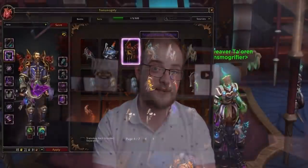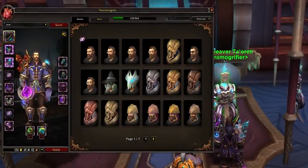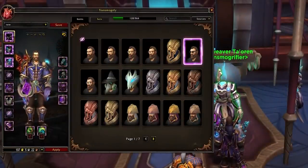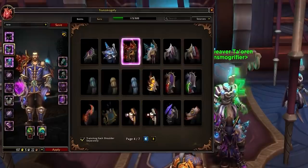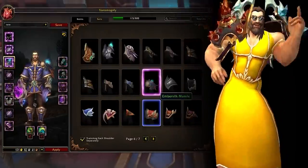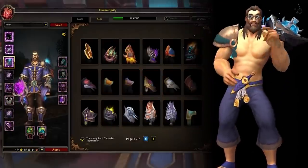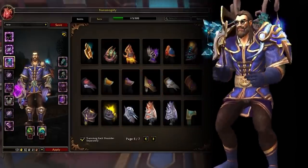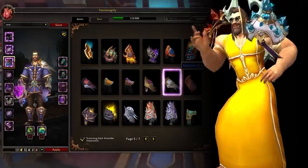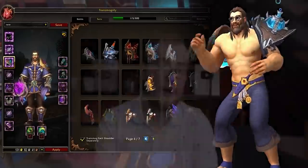First up, a change to flag: you can now transmog your shoulder slots separately. This opens up loads of options — if you've got two similarly tinted shoulders but slightly different, you could do that. You could do mix-ups of color, blend the shape language of two different sets, try that with some of the new stuff from Torghast, or go for a multi-tone transmog with your shoulders. There's more freedom in the system, and that is great.